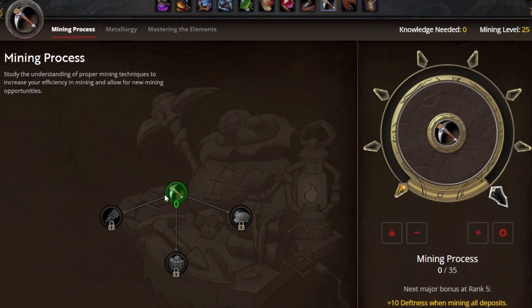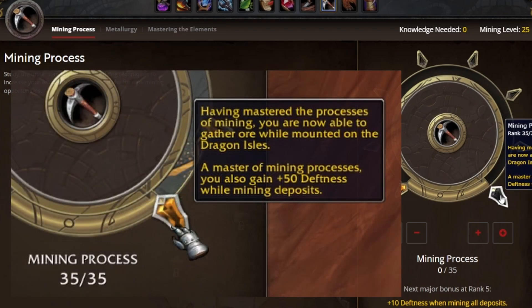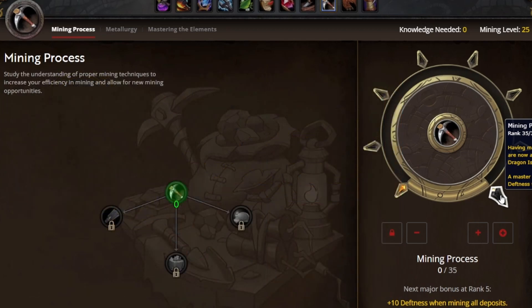If we're looking at the first node called mining process, we're going to go over to the right and take a look at what the ultimate reward is. Since having mastered the process of mining, you are now able to gather ore while mounted on the Dragon Isles. This will save you a lot of time as you don't have to get off your mount when mining a node. So the first thing we're going to do is put 35 points into the mining process.